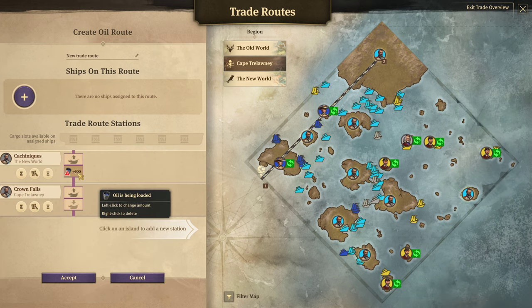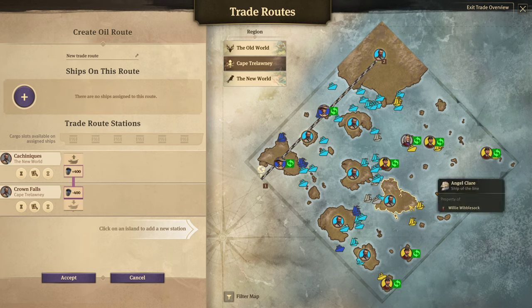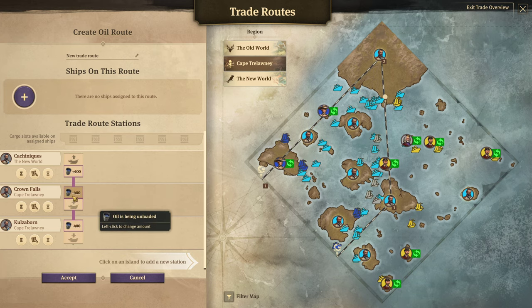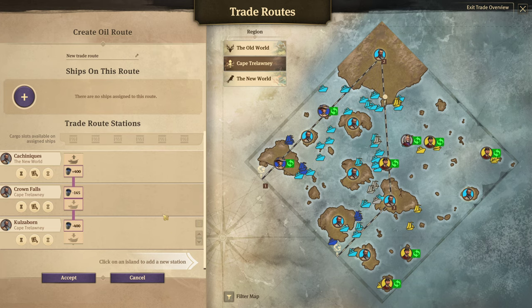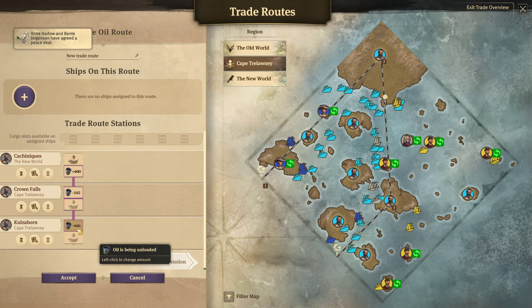Oil tankers can hold a maximum of 400 oil per tanker — that is it, they cannot hold any more than that — and you're going to tell it to unload. You can use as many islands as you want on the route. If you decide to use multiple stops, just be sure that you go in and adjust the amount of oil being unloaded at locations other than the last one, so you always have something left over at the final station.